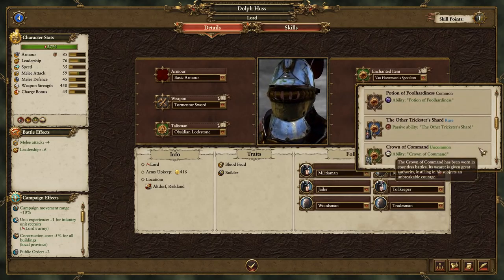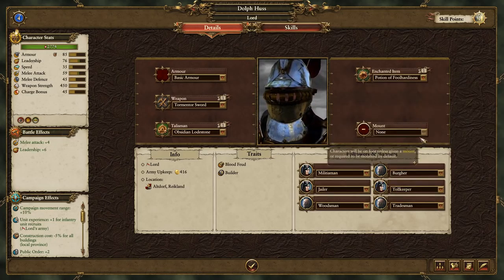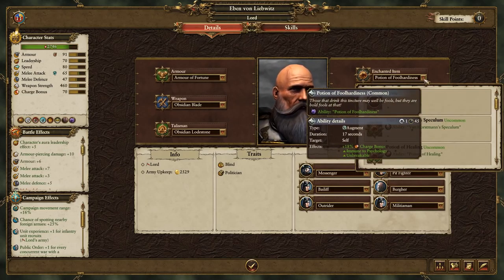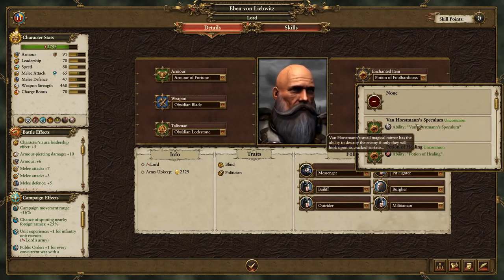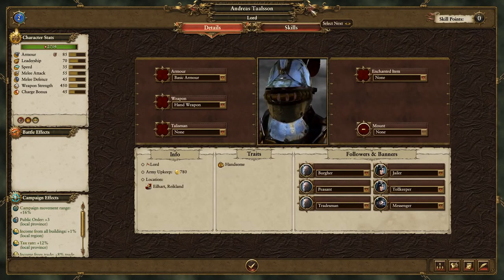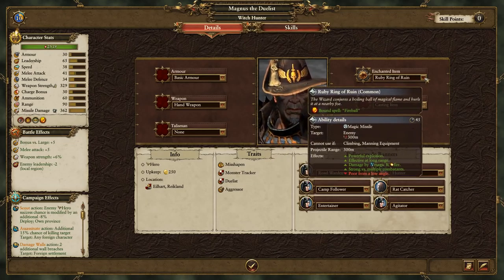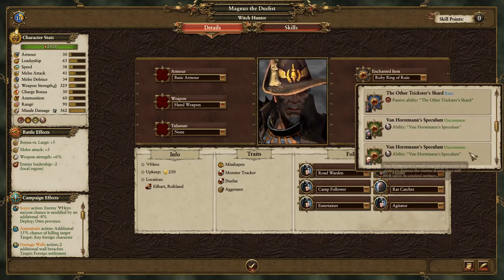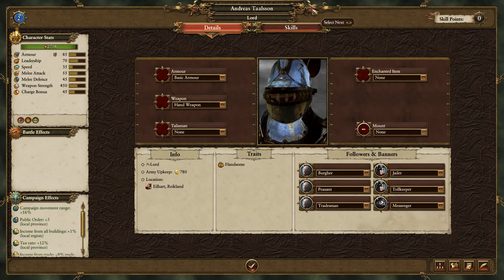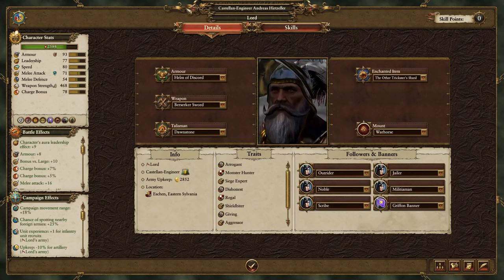Talisman: magic resistance twenty percent, yeah you can have that. Enchanted items - ooh, a Van Horseman Speculum, that's pretty good. But Dolphus isn't really going to use it, so you can't have that. You can have a potion of foolhardiness. Actually Ebon could use that speculum - that would be much better.